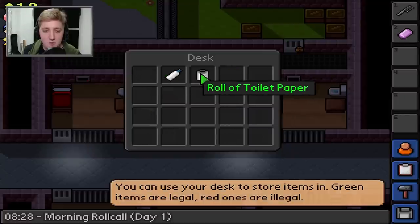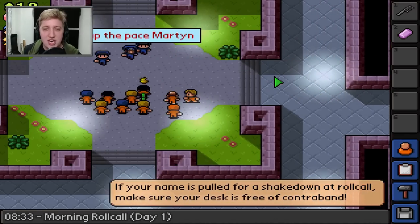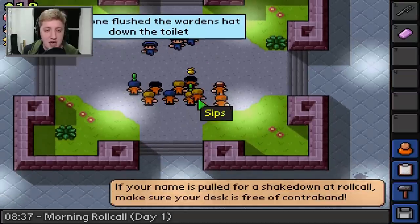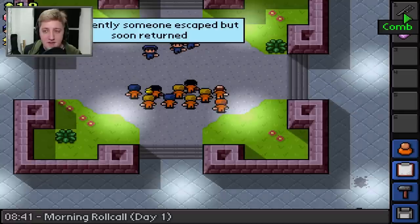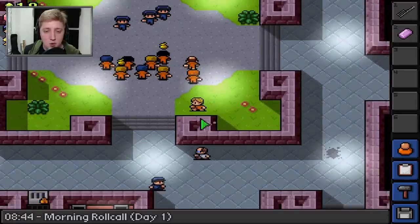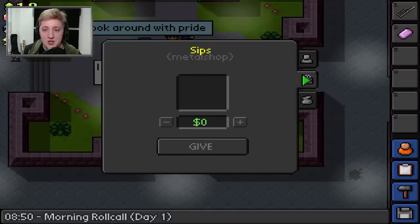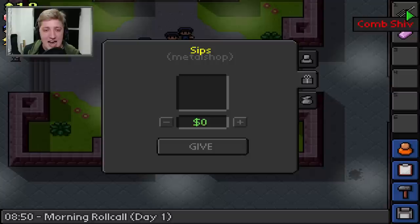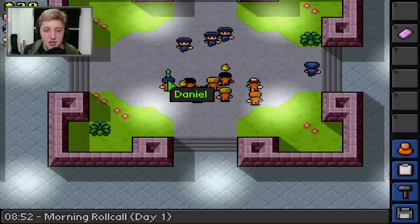I'm going to take a comb and some soap because people in this prison are obsessed with comb shivs. I'm going to quickly see what Sips wants me to do. Straight away, the comb shiv quest comes up so much. If I get the comb and scratch it on a wall, it becomes a shiv - really simple, really cool. It did take me ages to learn how to do that, but there is our first $20 earned.